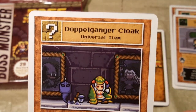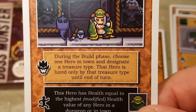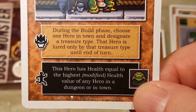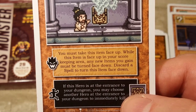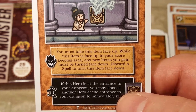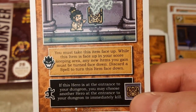Next is the Doppelganger Cloak, a universal item. During the build phase, choose one hero in town to designate a treasure type — that hero is lured only by that treasure type until end of turn. This hero has health equal to the highest modified health value of any hero in a dungeon or in town. Then we have Pandora's Box, another universal item: you must take this item face up, and while it is face up in your scorekeeping area, any new items you gain must be turned face down. Discard a spell to turn this item face down. Next is Stolen Blueprints, a universal item — feel free to pause and read the card.